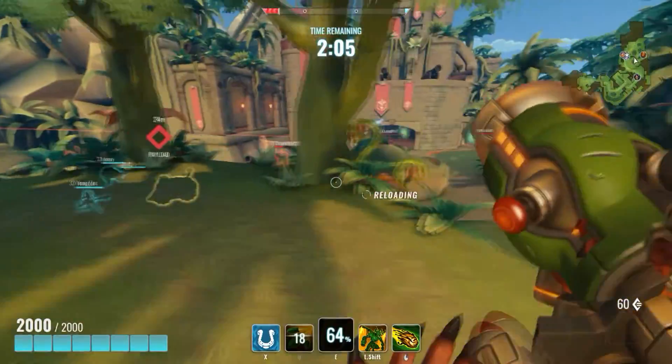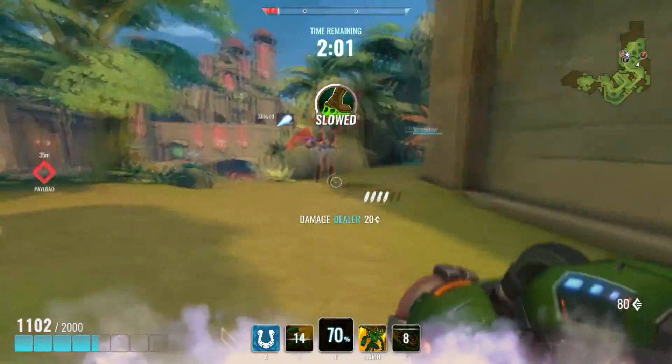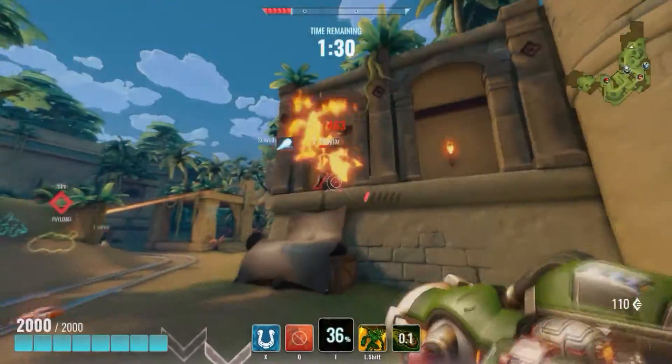But watch out — splash damage can hurt yourself if you're shooting close. Meanwhile, the launcher's firing speed seems to be one shot per second, and its reload speed of approximately three seconds is fairly long.